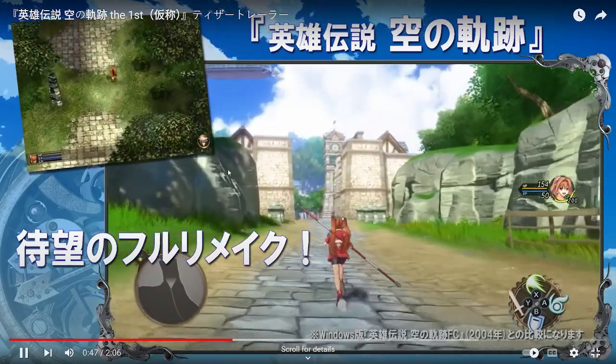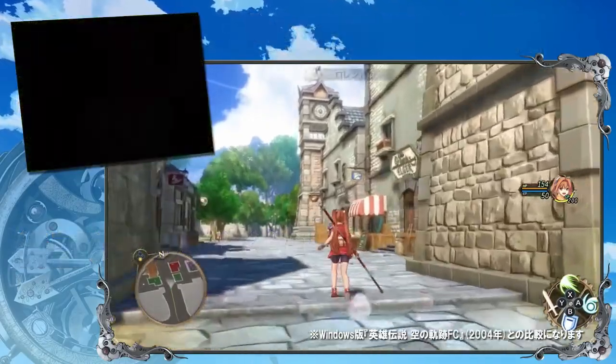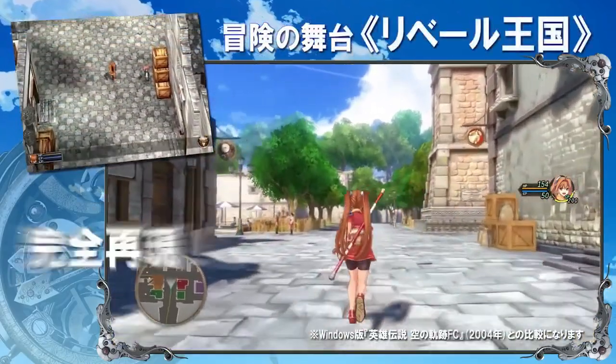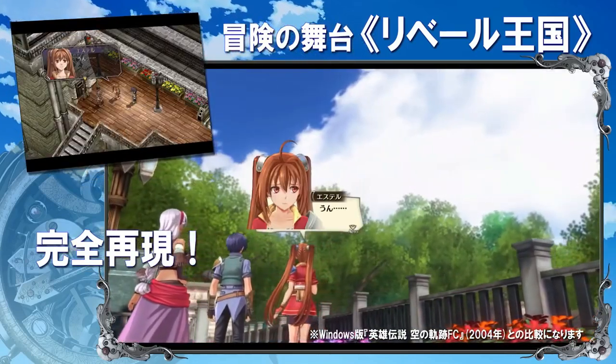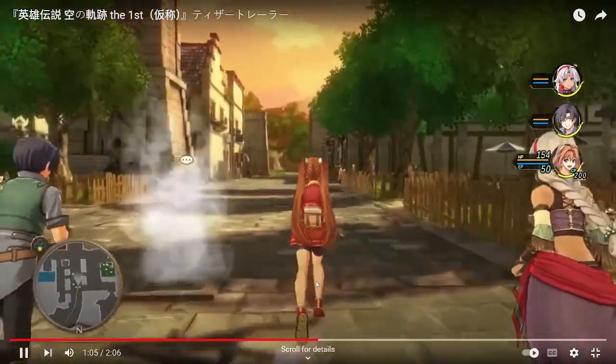Especially when they have Estelle rolling into Rolent, putting away the staff — look at that, oh my god, that's so cool. Walking around, got another comparison shot with the Airforce base, some more dialogue, dialogue comparison as well. Got Estelle, Joshua, and Scherazard off in Chapter 1.